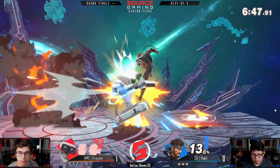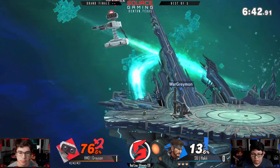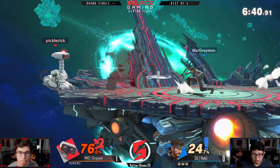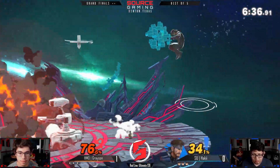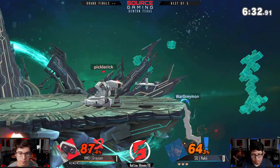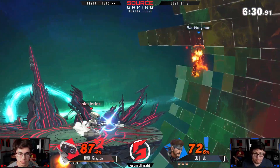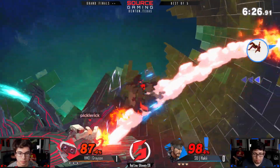I really like how with each character switch Haki's getting a little bit more defensive character-wise. Rob's laser is transcendent and goes through projectiles, but it's still slow — especially when there's grenades in your face it's a little hard to get a laser out because grenades blow up pretty quickly.